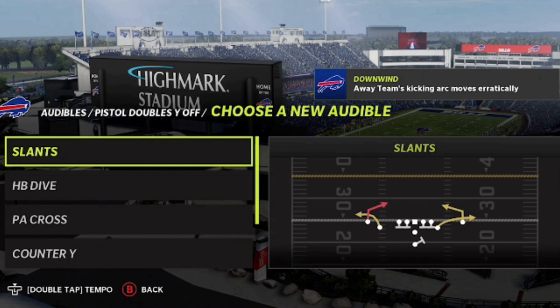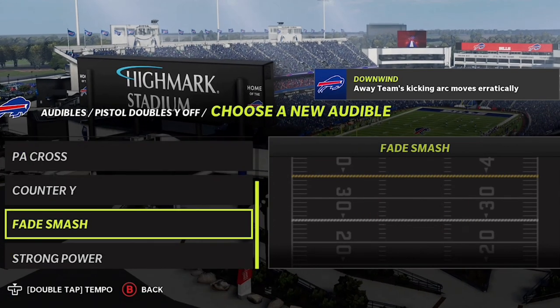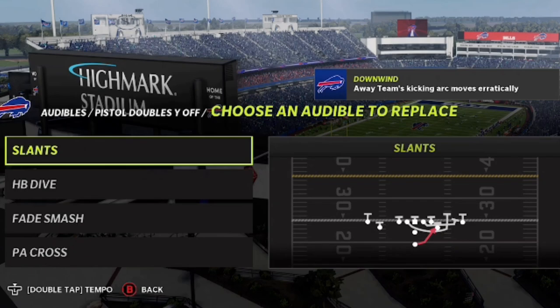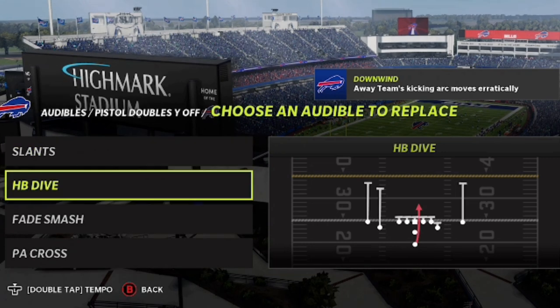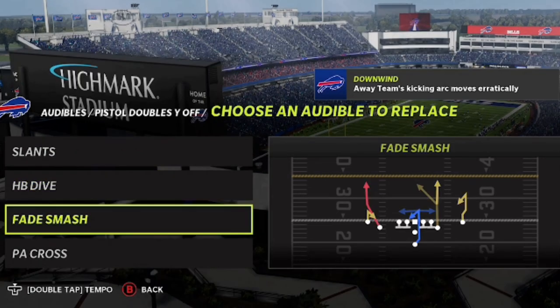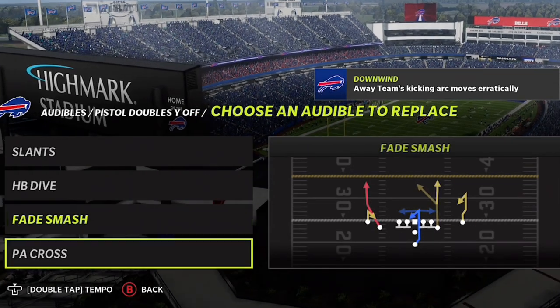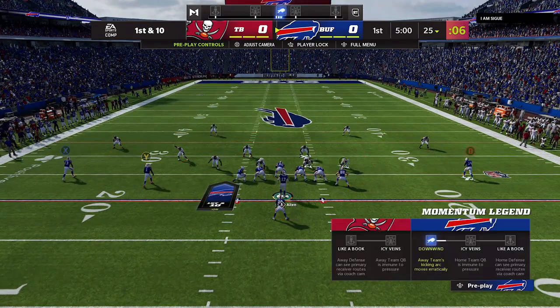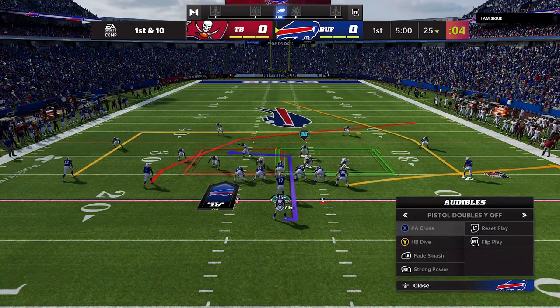This particular formation is the Pistol Doubles Y Off. As far as your setup goes, all you have to do is replace the slants play with the Strong Power — that's going to be the main play of this formation. Your four audible plays should be: Strong Power on top, Halfback Dive as your best inside run, Fade Smash third, and then the PA Cross, which is a one-play touchdown against every single defense in the game.